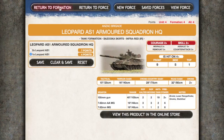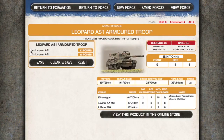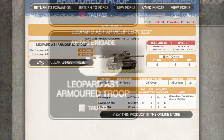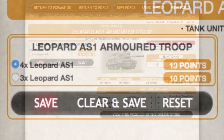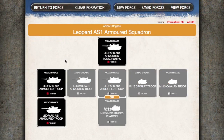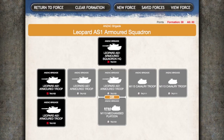If we click to return to formation we can now add the compulsory units. I'm going to max this one out with four tanks. Again, save this to add to your formation. I'll do the same to the second compulsory unit. At this stage my formation has three units: the four-point HQ and two Leopard Armoured Troops at 13 points each, totalling 30 points. I could add up to two more tank troops, but that would be a whole lot of tanks.